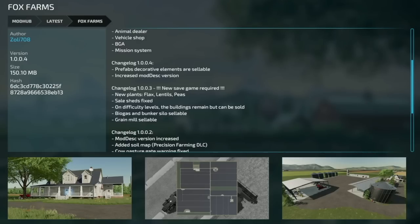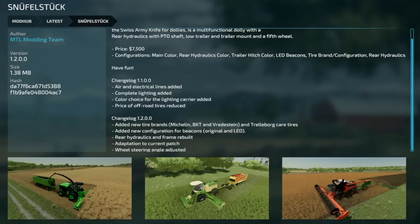Making our way over to some updates for all platforms: Fox Farms Map version 1.004 — prefabs and decorative elements are now sellable, and the mod description version has been increased. Next is the Snoovel Stock, version 1.2 — I love the name of this mod. They've added a new tire brand: Michelin, PKT, and Fortaas, as well as Trelleborg Board Care tires.